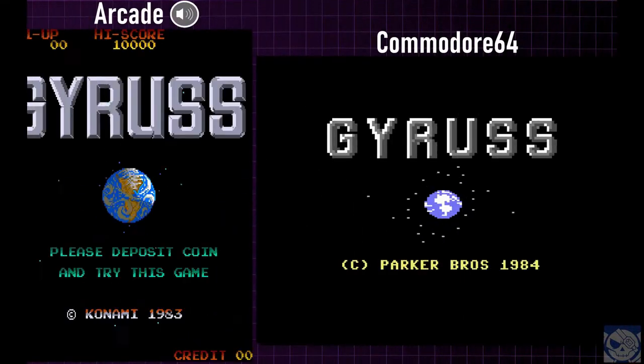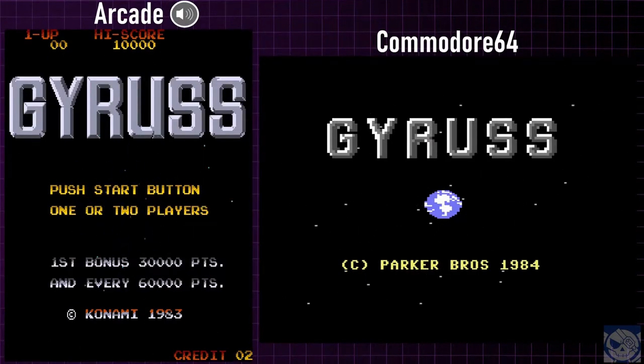I loved the C64 version of Gyrus as a kid, and it still plays great today. I still think it was the best contemporary home version available in its era. Just a few quick notes on my recording methodology: I did use save states in both versions of the game. I would save at the beginning of the level, and then just reload the state if I died. I did this so I could keep both games in sync as closely as possible, so you could see the same levels at the same time in the video, while limiting the number of pauses. This is about seeing the game — I'm not claiming to be some Gyrus savant. The C64 game is at 100% size and the arcade version is at about 90% size.